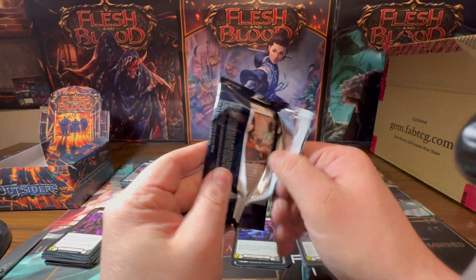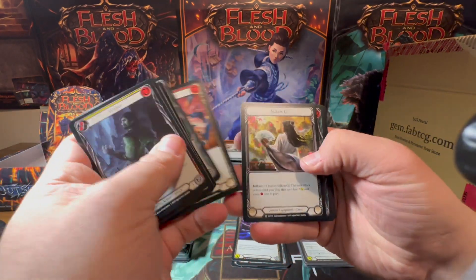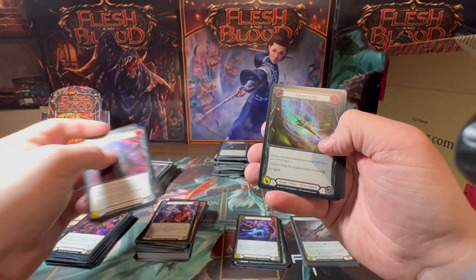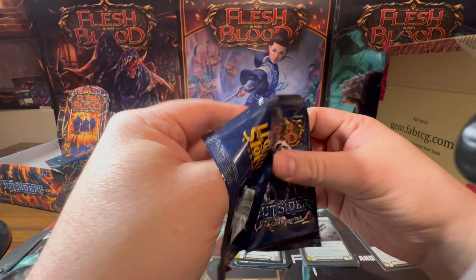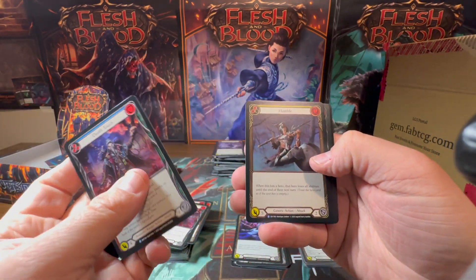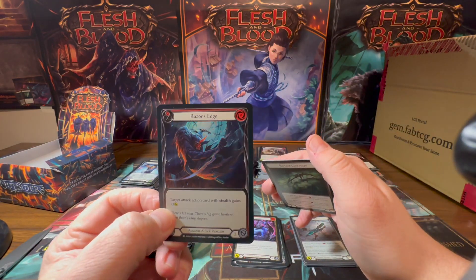That's how you create new players. You don't need anything expensive to do that. You can do that for a very affordable rate. Almost to the end of box two. Got a Death Touch, a Humble, and a foil Razor's Edge. I gotta keep checking the one behind the foil so I don't hold a cold foil in this hand and miss it. I love the Razor's Edge too.